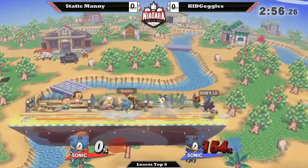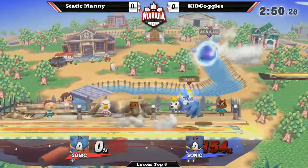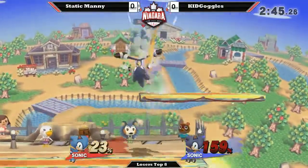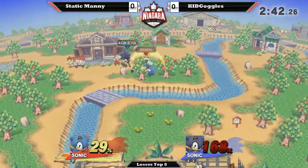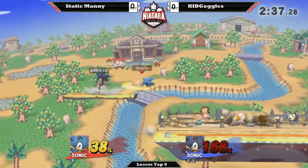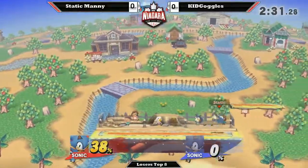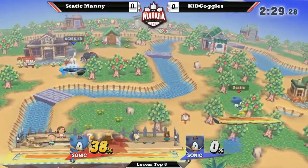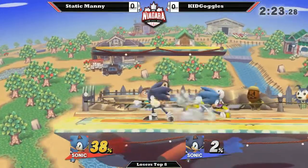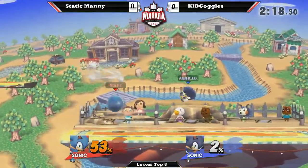Let's see how long he's able to keep this up. Got a spin dash to back air — nice 16%. Right now, any damage from Goggles' rack-up is going to be some nice chip damage. 38%. Static Manny needs a nice throw; otherwise it's going to be very problematic for him in the future. Gets the back air, and honestly two spin dashes will easily put this back in his favor. That was just a very small 2%. If he gets all three hits in, then it does a quick 23.